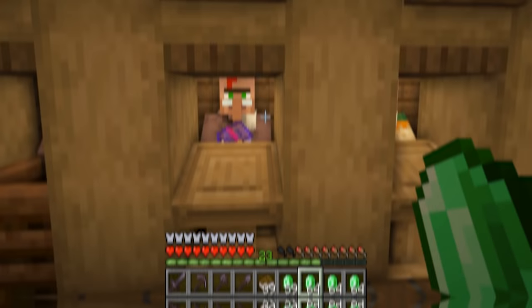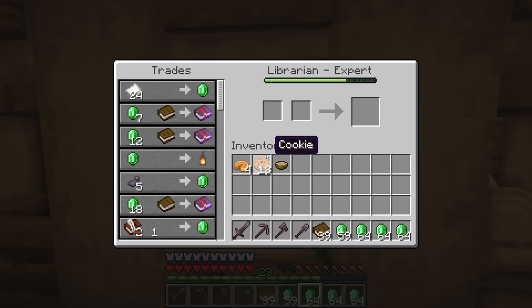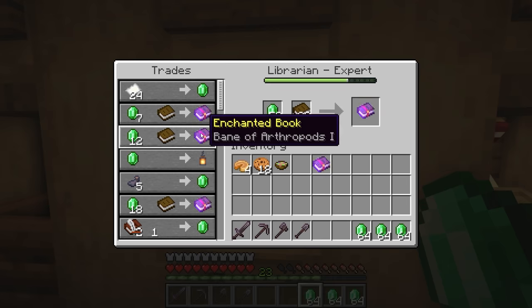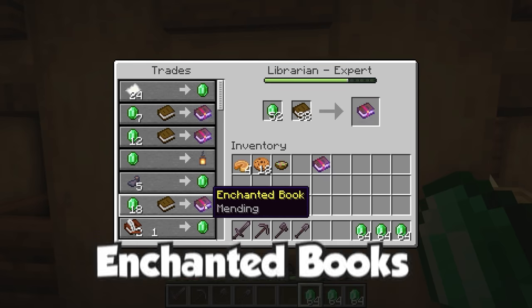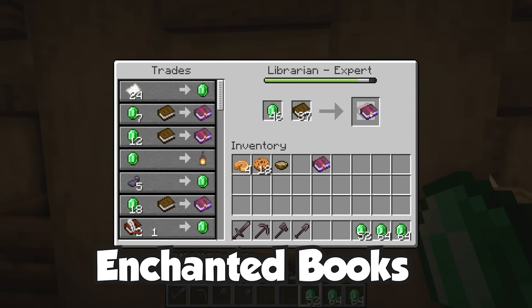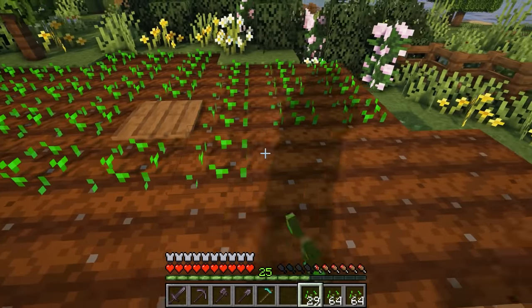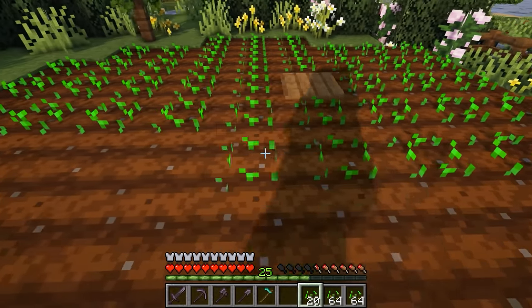A villager trader is a huge must for those planning in survival. Not only does it make gathering certain materials easier, but it's also a great way to get those enchanted books, making it so much easier when it comes to grinding for resources in the caves or staying protected in places like the Nether. Either way, a villager trader is a huge win.